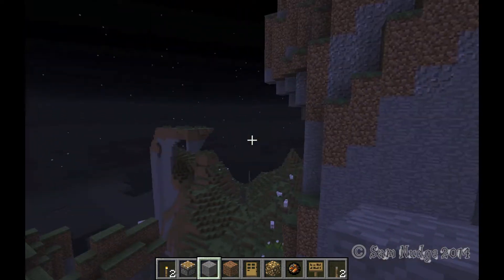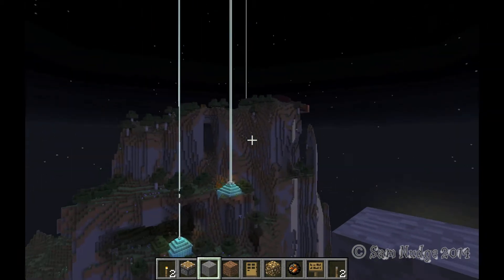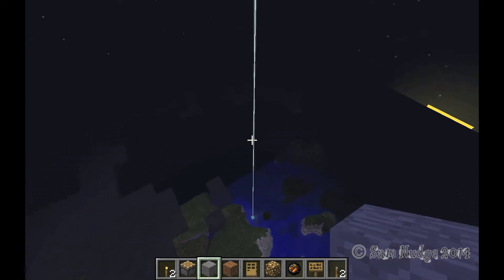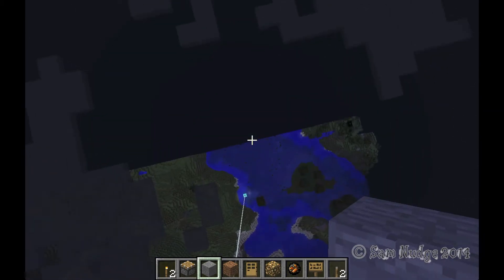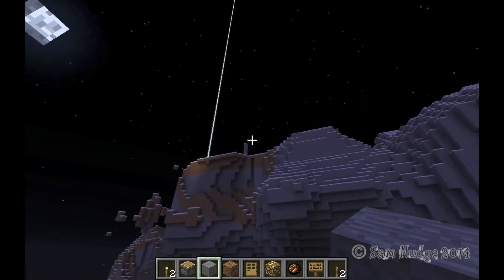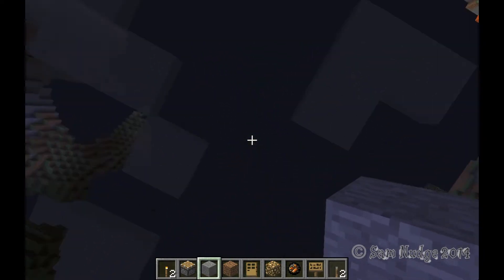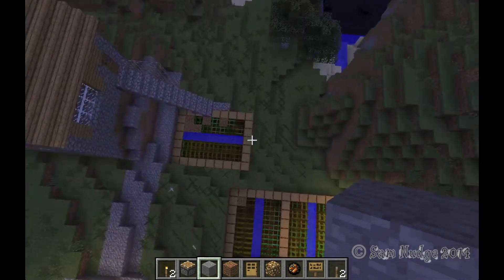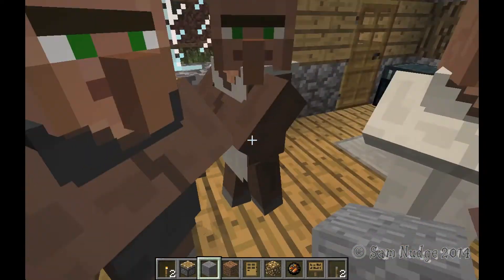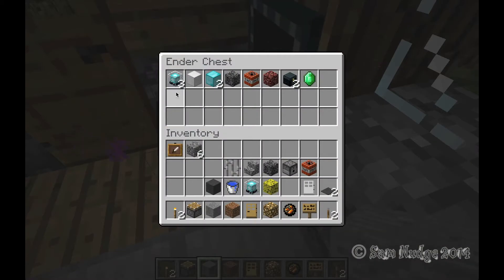I'm going to go try to find that thing now and I'm going to put it in fast motion while I do that. Alright, here we go. I don't know what this place is — it looks like a village to me, but I don't know. There's a ton of villagers in here. I actually spawned some. Spawn villager, diamond hoe, potatoes. Got an ender chest in here. Baby villagers.